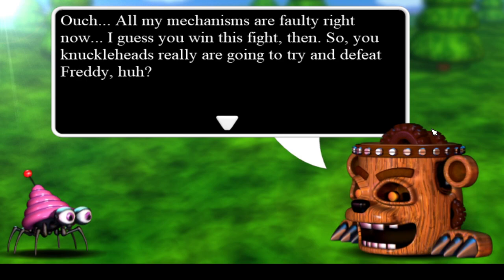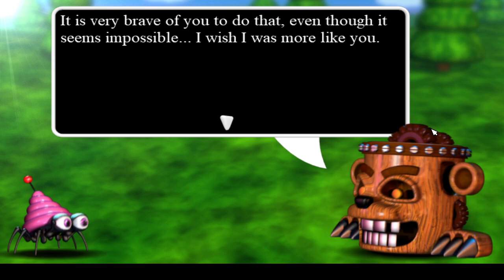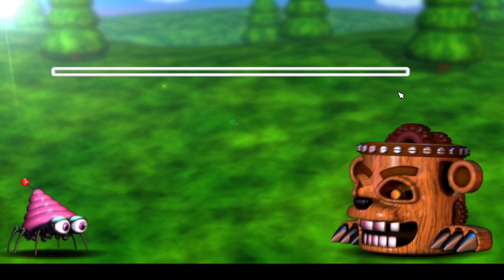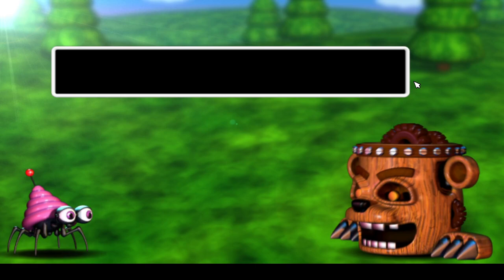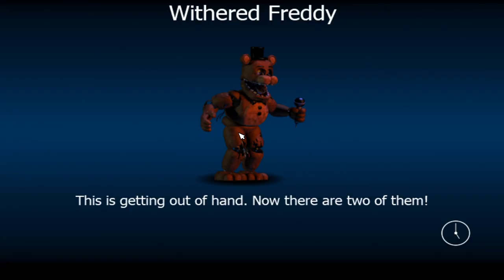All my mechanisms are faulty right now. I guess you win this fight then. So your knuckleheads really are trying to defeat Freddy, huh? It is very brave of you, even though it seems impossible. I wish I was more like you. I used to help these fiends by cutting wood, and when I got sick of it and tried to fight back, they tried to kill me — twice! You know what? I should stop being so negative and start being more like you. I'll go up to Freddy and defeat him, even if it seems impossible. At least if I die, I'll die knowing I tried. But I wouldn't dare go alone — I wouldn't stand a chance. I'm offering to let me join your team. Trust me, I'll be a huge help in your adventure. Awesome! So we got Mr. Chipper.